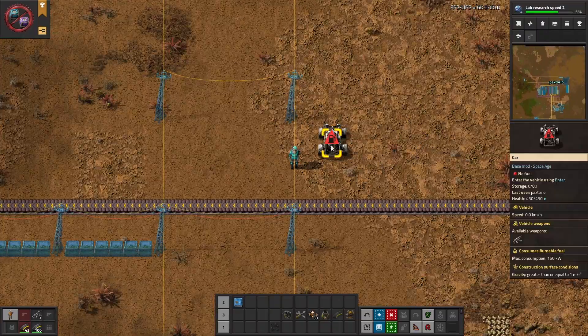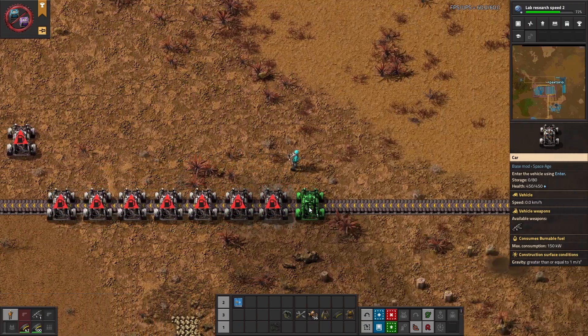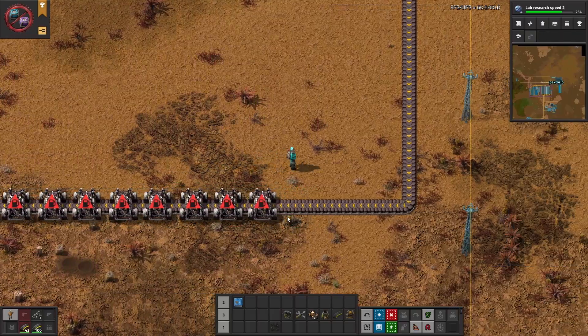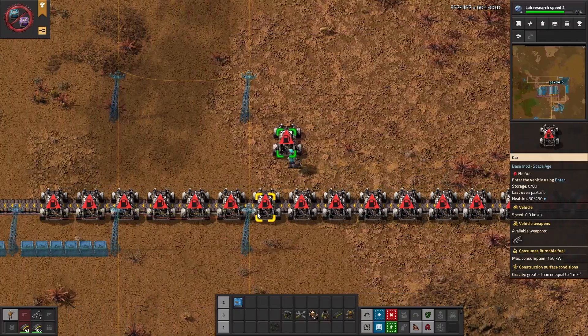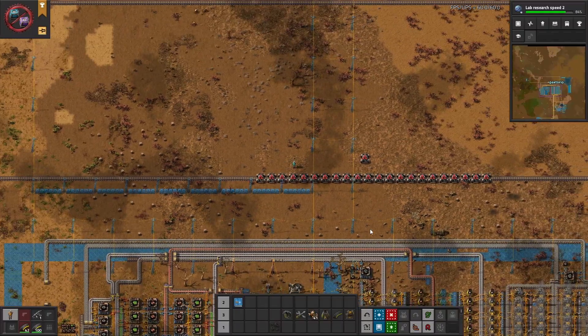Once you have the filters set up, shift right-click the car to copy the filters, then start putting cars down. Shift left-click to paste the filters onto the cars. There we have it — the beginning of our car bus.